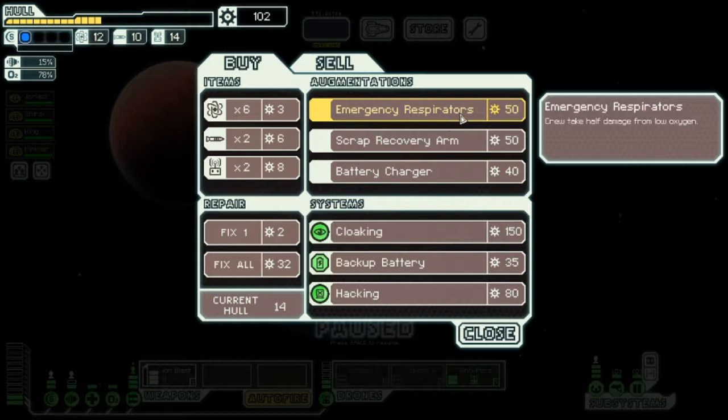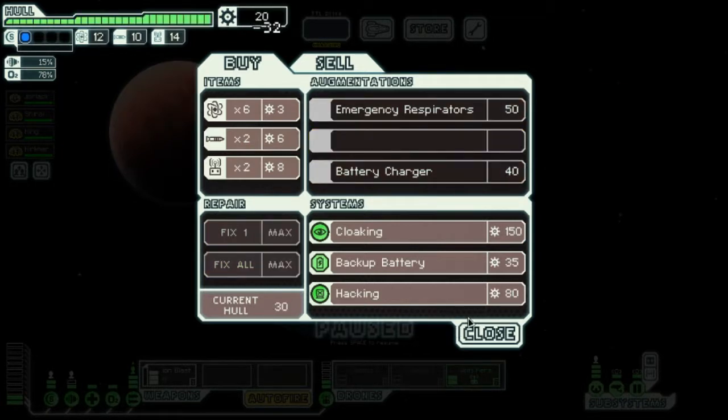Energy Repair Respirator — crew takes half damage from the Luxian. Scrap Recovery Arm — that's cheap, to collect 10% more. Okay, I'm going to take that and take this.